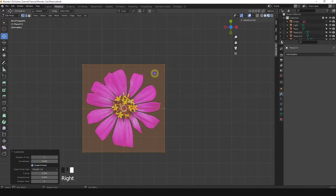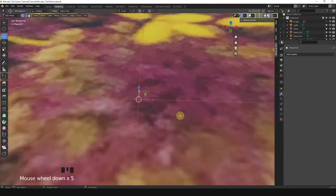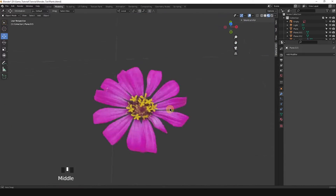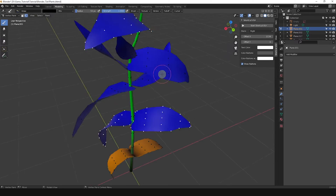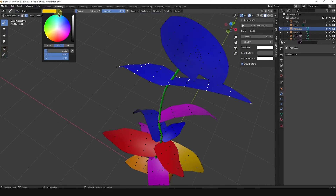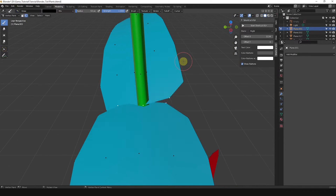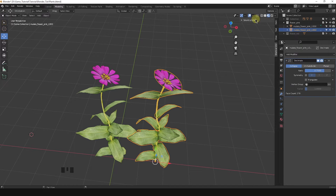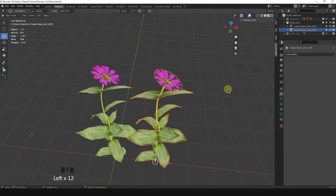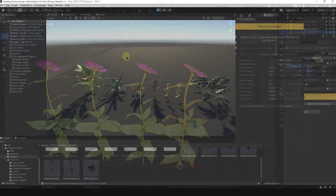When it comes to the topic of vegetation and plants, we often see many people — even those from the video game industry — complain about the difficulty of creating foliage for games, because foliage is one of the most complex subjects in 3D art. Because of that, we are going to simplify that difficulty together, but it does not mean it's going to be any easier. I understand that creating good-looking plants while also optimizing them to make the game run as smoothly as possible is very hard and challenging.